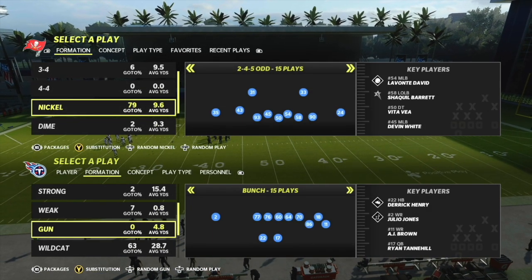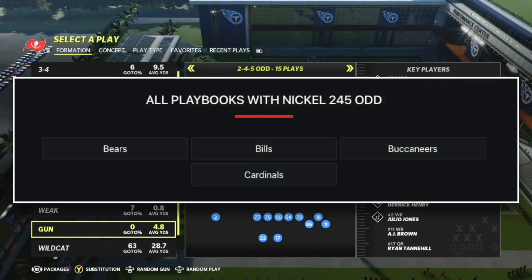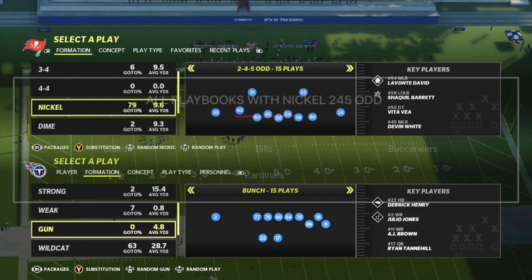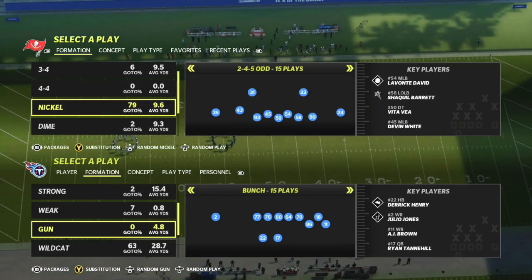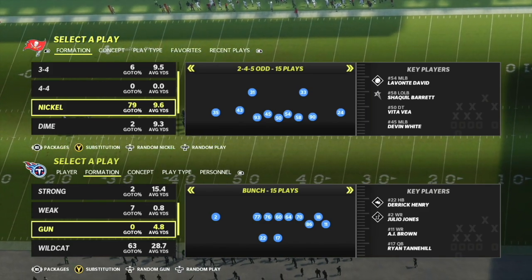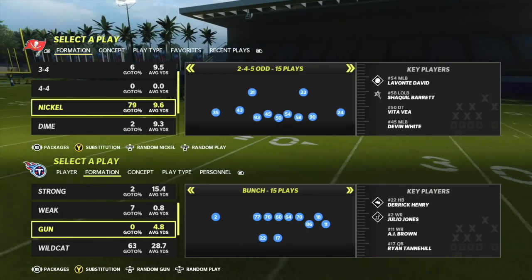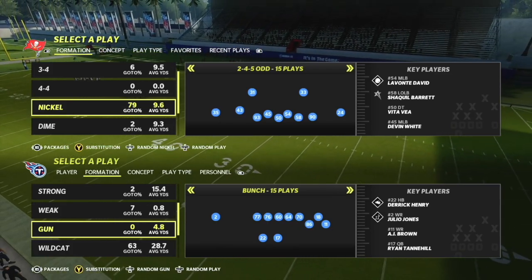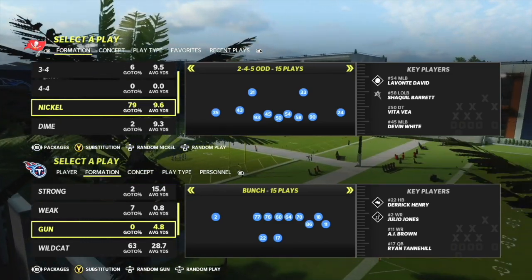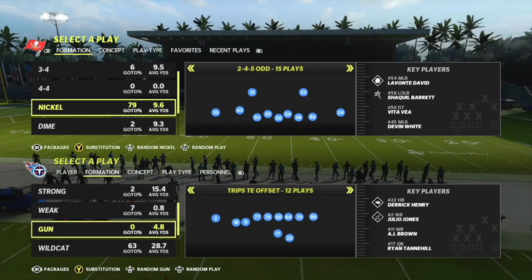Here we are in practice mode. This is going to be out of 2-4-5 odd. I'll definitely drop an e-book on this pretty soon — it's becoming a very popular formation in the game. I'm still waiting for them to come out with a patch because I think it's gonna change a lot of the way zones play, but this is a very, very good pressure defense and it's very good against gun bunch. We're gonna use a play out of here that will get A-gap pressure, meaning right up the middle pretty much instantly, and that's gonna put our opponent in a quandary where they're always gonna have to block a tight end or a running back, making it significantly easier to guard gun bunch.